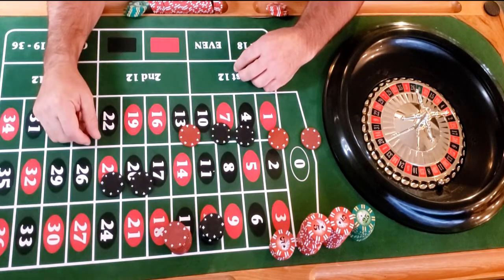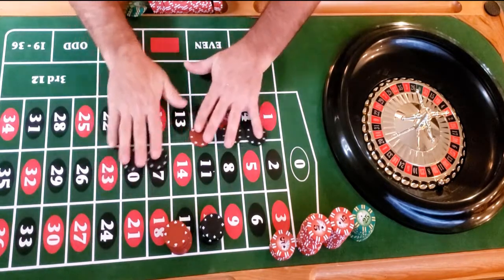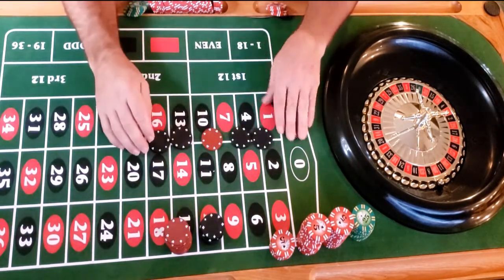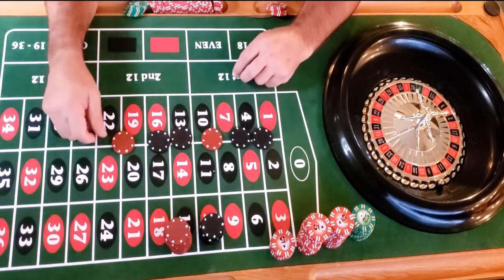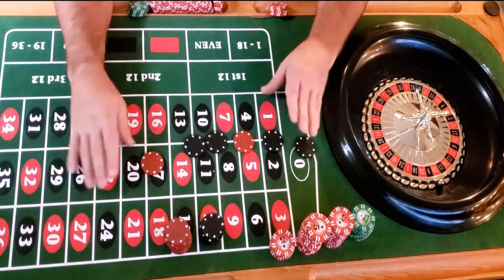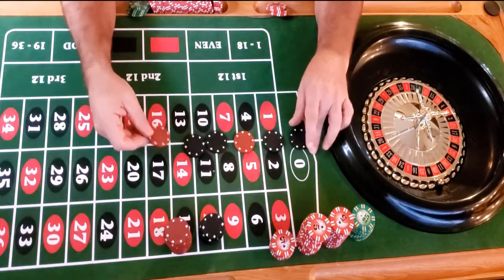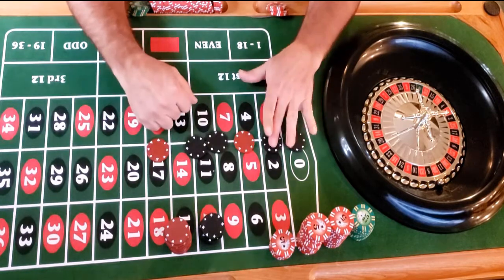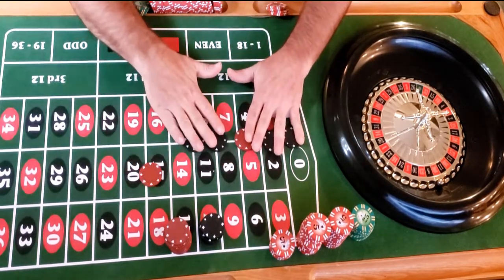Wait — we had a black and then a red, so I need to record that. Now we have five rolls and our sixth determiner: it's red, the first is black, so opposites — we're going to do the same pattern again: black, black, red, black, black.